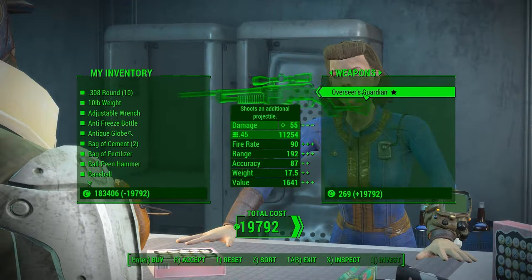That's what we came here for though — the Overseer's Guardian. Shoots an additional projectile. And it's a .45, but we're going to do a couple upgrades here.